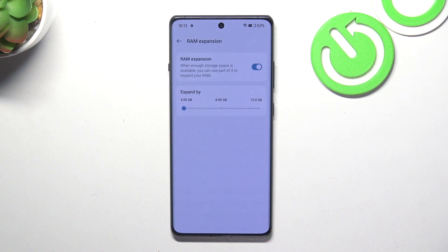The second thing you can do is enable the RAM expansion feature. You can expand your RAM up to 12 gigabytes, which is a really cool feature. Of course, it uses normal internal storage as part of RAM for slower operations, but it can help make your device faster.